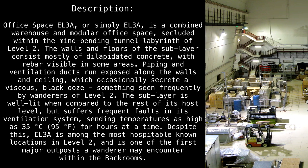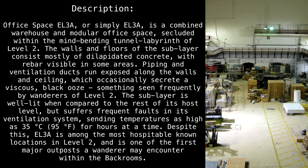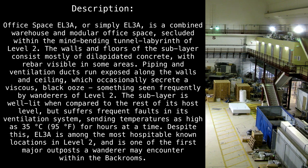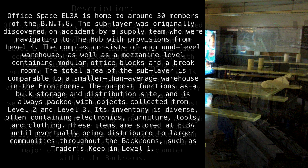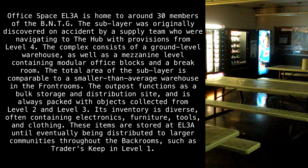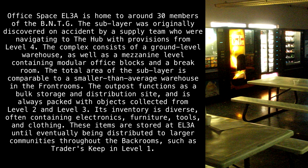The sub-layer is well lit compared to the rest of its host level, but suffers frequent faults in its ventilation system, sending temperatures as high as 35 degrees Celsius (95 degrees Fahrenheit) for hours at a time. Despite this, EL3A is among the most hospitable known locations in Level 2 and is one of the first major outposts a wanderer may encounter within the back rooms.